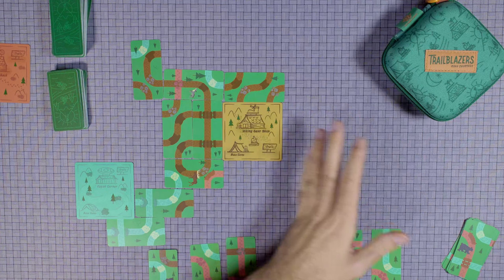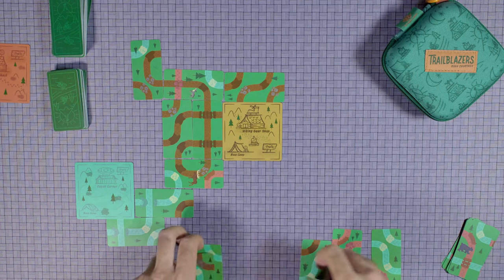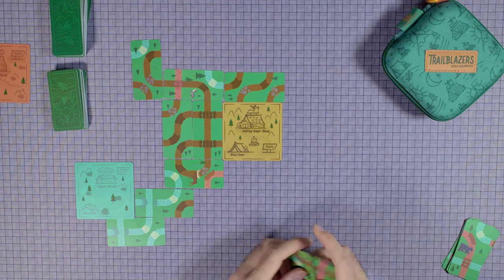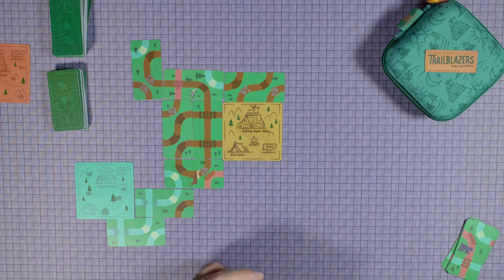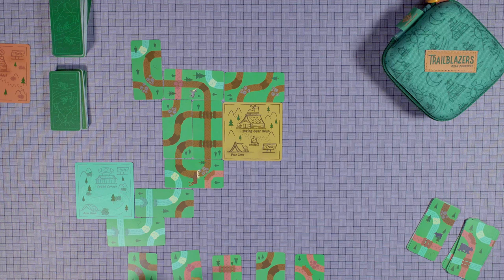I also want to start going this way. So yeah, I don't know — not sure how this is going. I'm not too happy so far. Discarding six, starting a new discard pile — one, two, three, four, five, six.